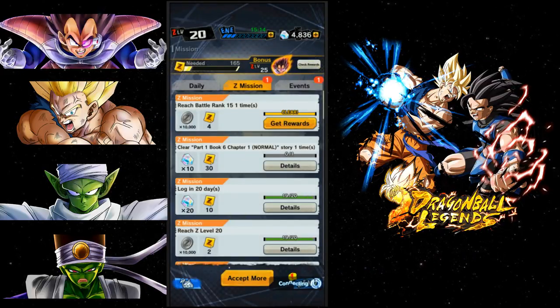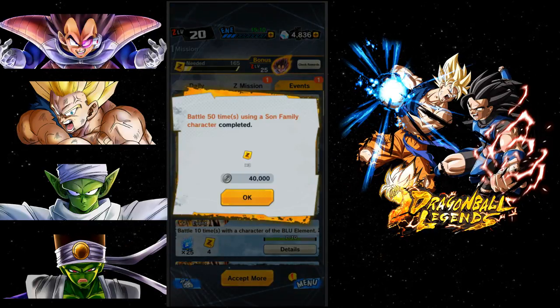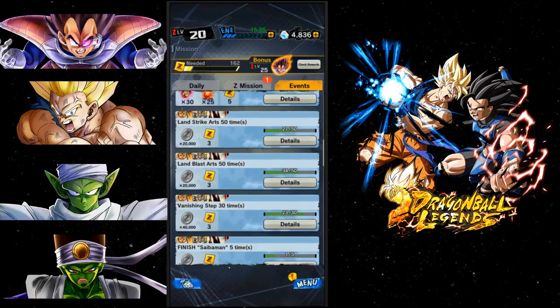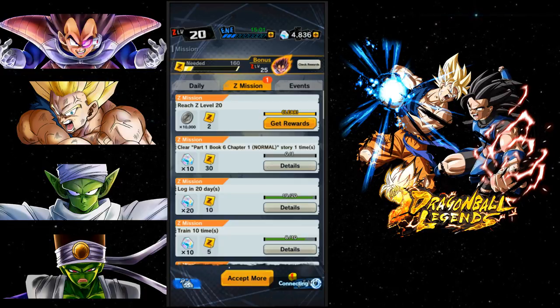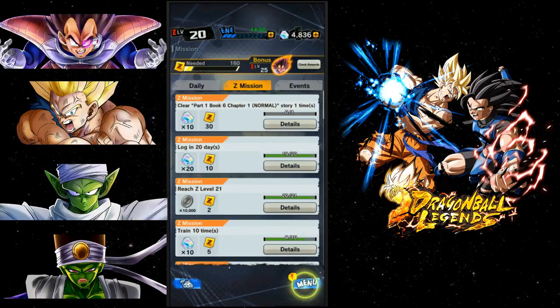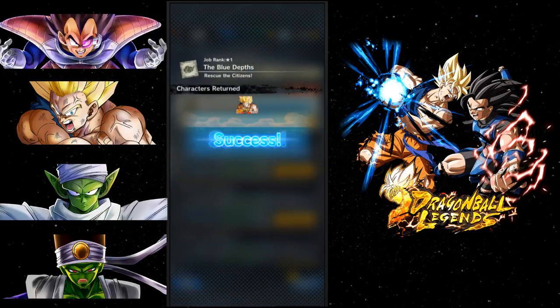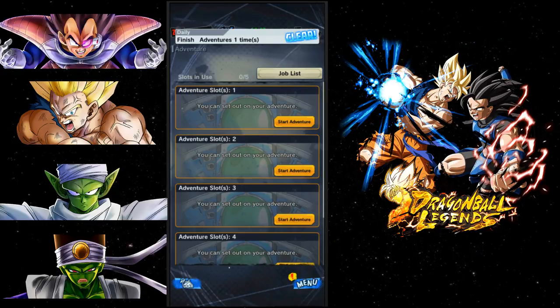Reaching battle rank 15 gives a PVP reward, which I'll go collect. I also did an event battling 50 times using the Son family. Don't sleep on the Raditz or Napa events either - they give points, experience, it's really good. I'll collect my adventure reward too. I've really been enjoying the gameplay; it's not that hard once you learn the mechanics.